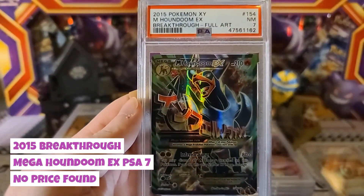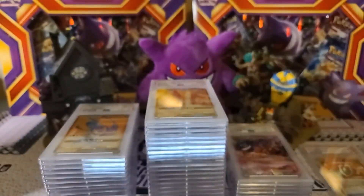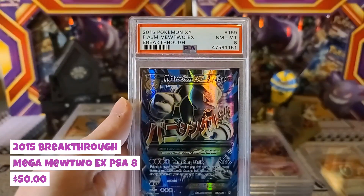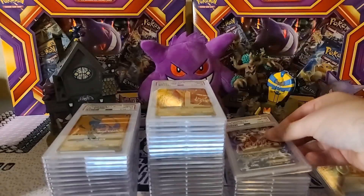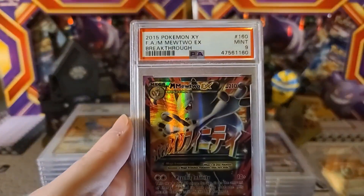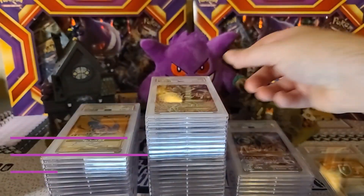Mega Houndoom — one of my favorites because it always reminds me of one of my dogs — but we got that at a Near Mint 7. Then Breakthrough Mewtwo EX came in at an 8, which should be a little higher, but can't complain, still a decent grade. Then another Mega Mewtwo EX from Breakthrough at a 9 — really can't complain there.